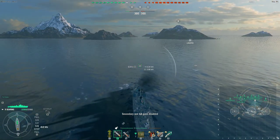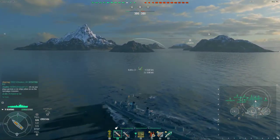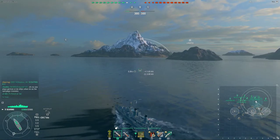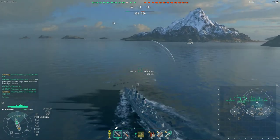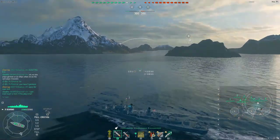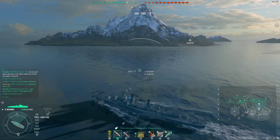We have four radar boats on the other side — two Des Moines, a Missouri, and a Seattle. I'm letting the team know that I'm scouting BC, which is exactly what I did from the other side of the map with the Yu Yang. You'll probably find that video interesting too. I've got RDF — Radio Direction Finder — and my arc is indicating somebody's coming up towards B. Somebody on the other side also has me detected with their RDF, as you can see by the located symbol.